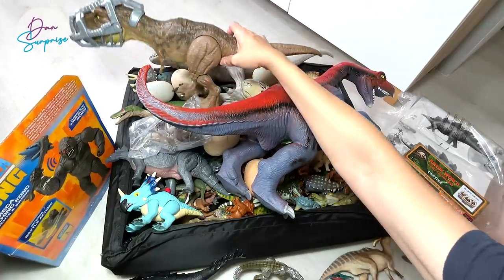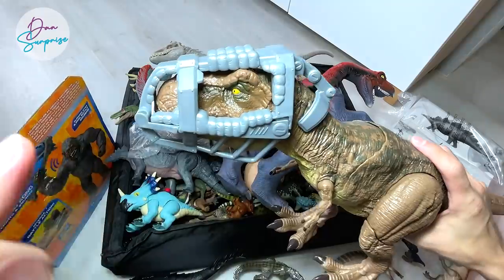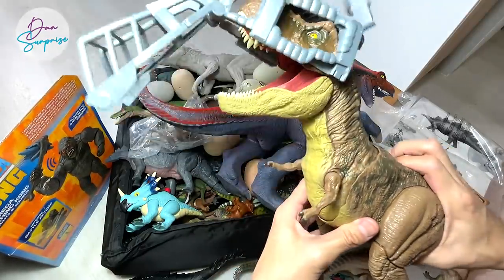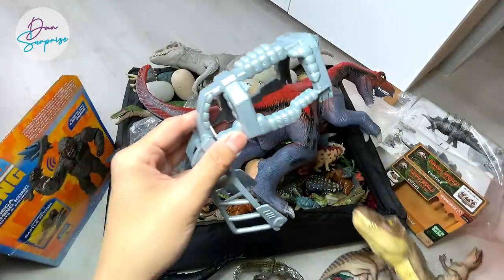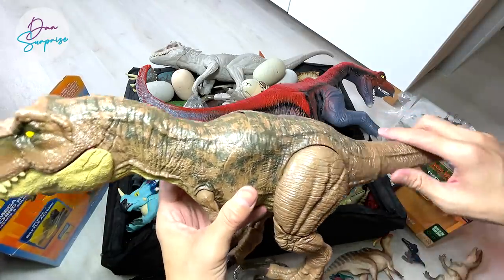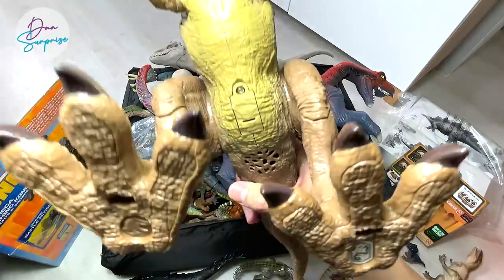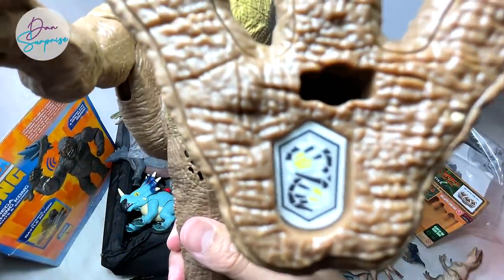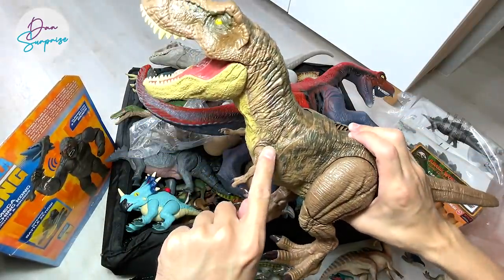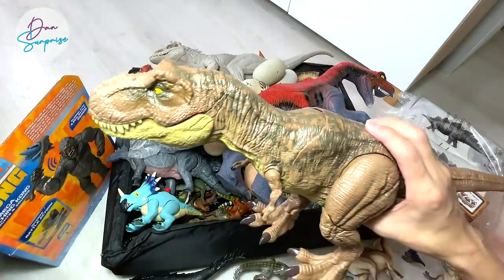Next up, I think you guys have been waiting for this - the Stomp and Escape Tyrannosaurus Rex. Once you press this button the headgear will actually burst right open. Three, two, one - and let's go! This portion is still intact but you can open it up very easily. This is the new Dino Escape Stomp and Escape Tyrannosaurus Rex, and if you twist the tail it goes into this stomping action. Really magnificent figure. There's also a code for you guys to scan in your Jurassic World app.